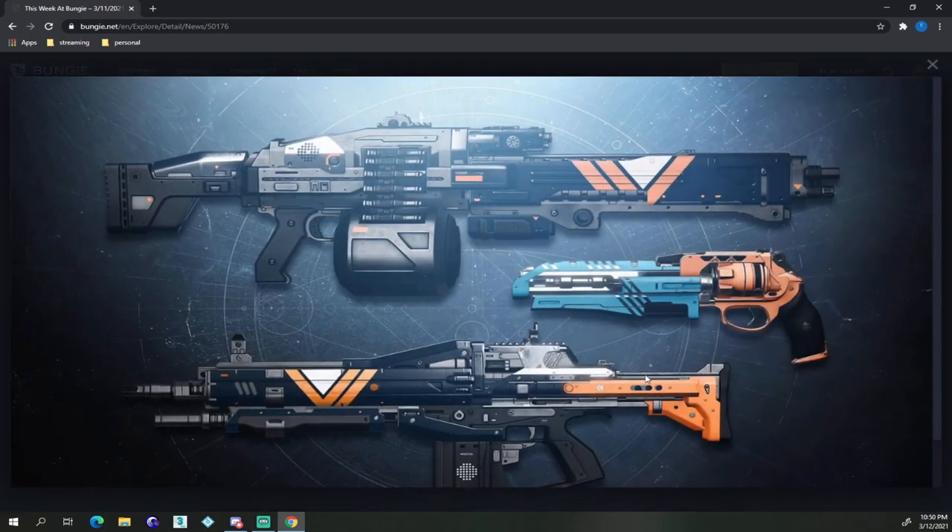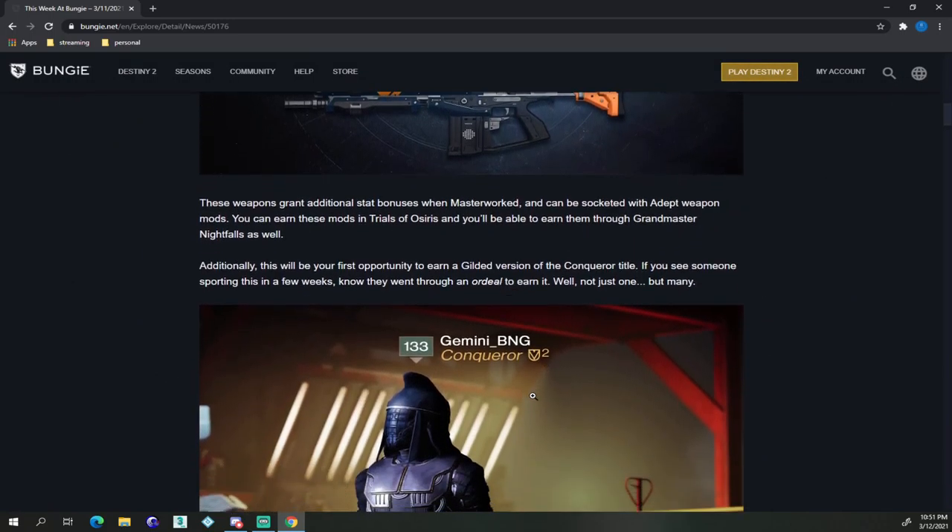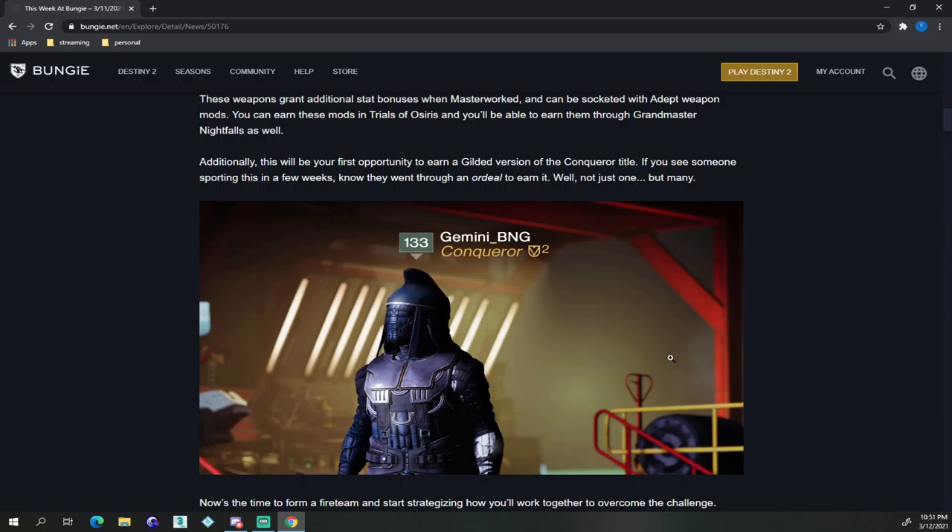Basically, you can get the adept version of the Palindrome and the Shadow Price — I believe that's the name — with adept mods. This is also the ability to get the Conqueror title.